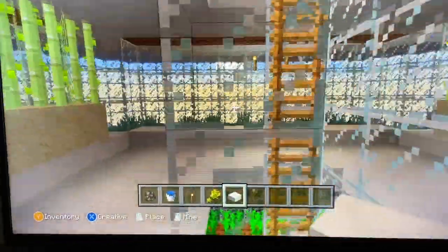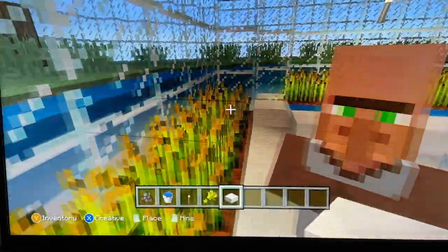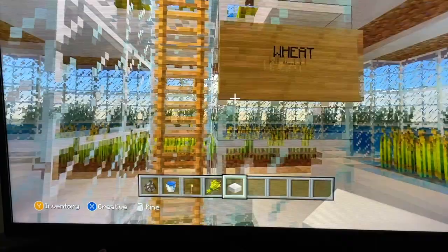Up to the fifth floor, we have more wheat, and I also have signs saying what each floor has. And then on the sixth floor, we have melons and pumpkins.